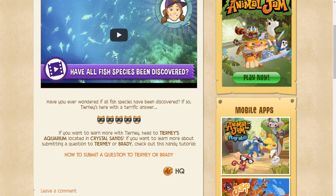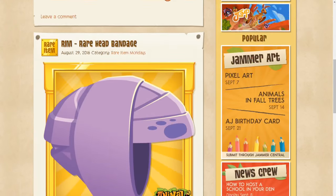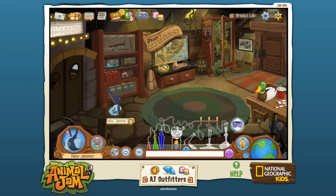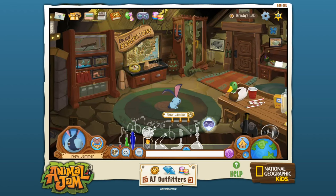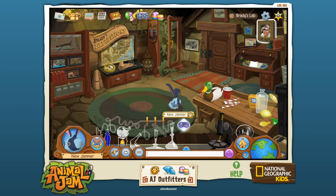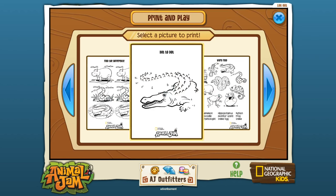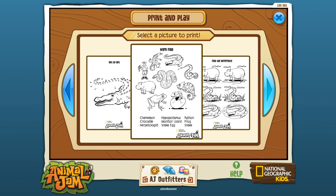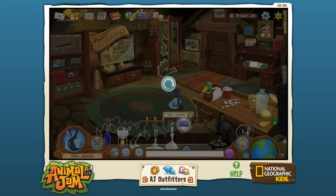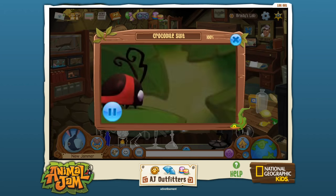Have all fish species been discovered? If you want to learn more, head to the aquarium located in Crystal Sands — it looks like there are all sorts of new things updated in the journal. There are fun experiment stations over here too. And there are pictures you can print out and paint — my niece would love that! There's also a crocodile suit and a microscope.